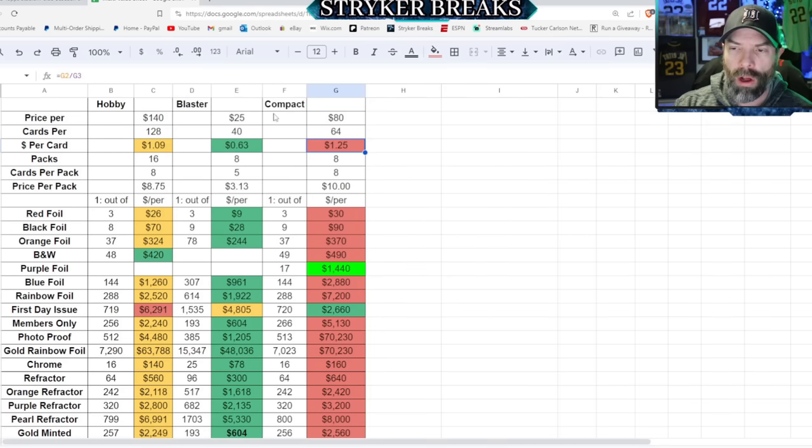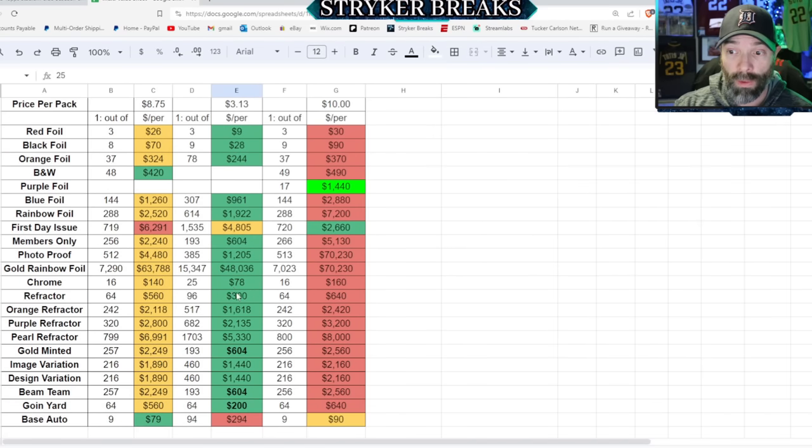At the $25 price point, the Blaster box is the best bang for your buck. It gets actually a lot better when you get down to the bottom — gold minted, Beam Team, Going Yard — those are really good odds. The worst odds for a Blaster are to pull an autograph, but we knew that. The autograph checklist has quite a few good ones, but it just costs you a little bit more. The best dollar per auto is out of the Hobby box, and the worst is out of Blaster, with the Compact right in the middle.